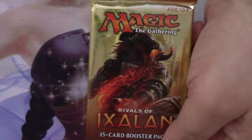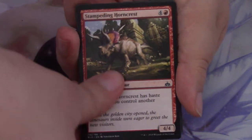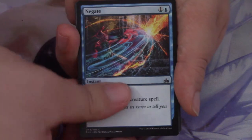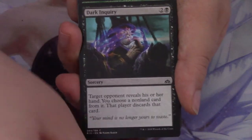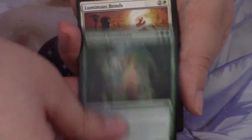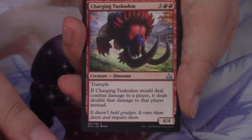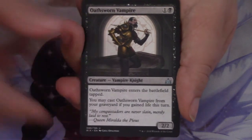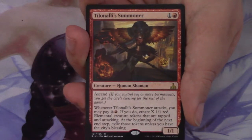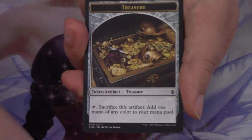One last Rivals of Ixalan pack, also an Angrath pack. Inside we have a Stampeding Horncrest, Raptor Companion, Negate, Gilt-Grove Stalker, Voracious Vampire, Plummet, Dark Inquiry, Colossal Dreadmaw, Luminous Bonds, Sworn Guardian. Forerunner of the Legion is our first uncommon, Charging Tuscadon is the second, and Oathsworn Vampire is the third. Our last Rivals of Ixalan rare is a Telenoly Summoner — not a terrible card, look at that headdress. Behind it, just a Forest and a Treasure Token.